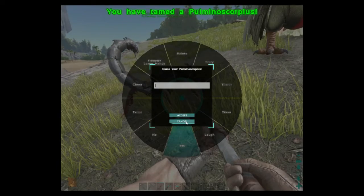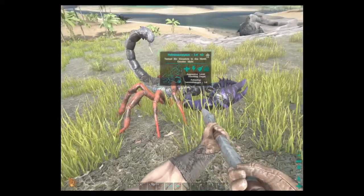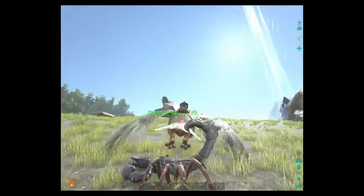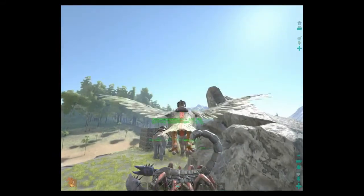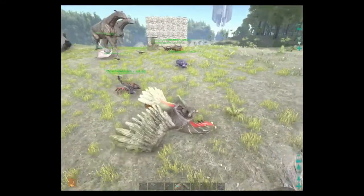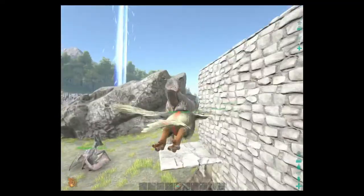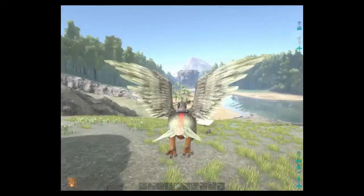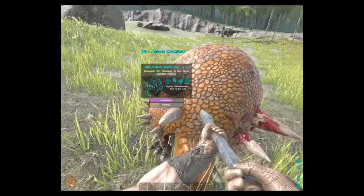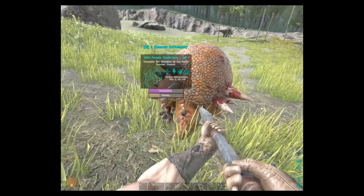Alright, we tamed ourselves a scorpion, as you guys saw as soon as the video started recording. He was actually level 28 — I didn't realize that until after I knocked him out. So yeah, we just tamed a high level scorpion, which is pretty cool. Eventually most of these guys will be going down into the Dino Pen. These guys take a while to tame if we're not using kibble. I'll cut back in when this guy is almost tamed — we'll see you guys in a few minutes.